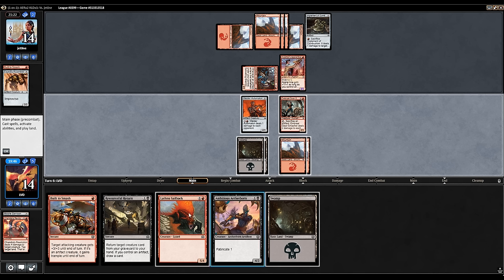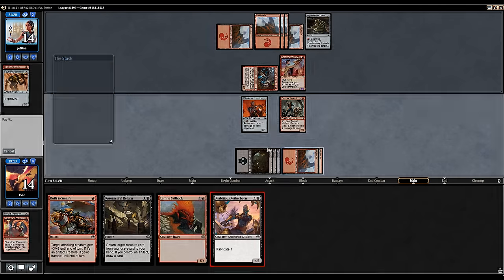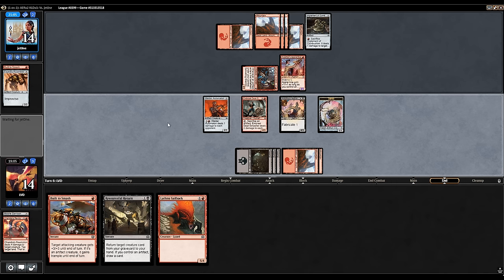The question is do we play the Aetherborn or the Sailback. With the Aetherborn we can make a 4/3 and a 1/1, which lines up better with what we're trying to do. The 1/1 is an extra artifact for the Return, and we can sacrifice it with Gear Smasher and get trample with Build to Smash. Let's move to combat just in case the opponent wants to do anything. Let's play out the Aetherborn and say go — next turn we can make attacks, especially if we draw a land.